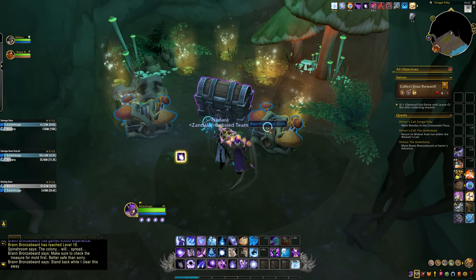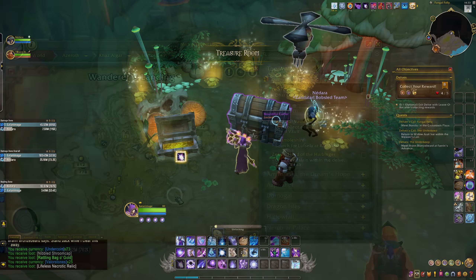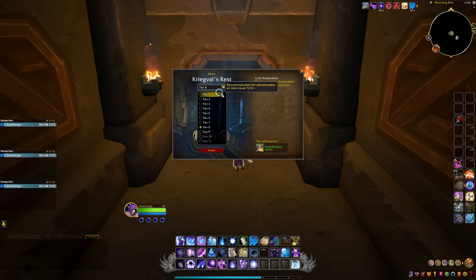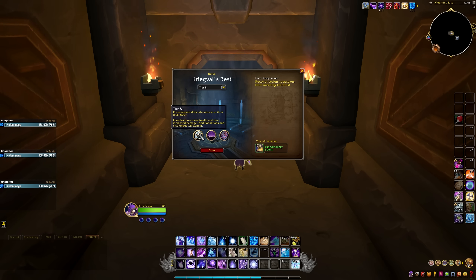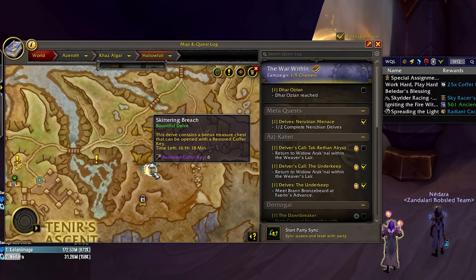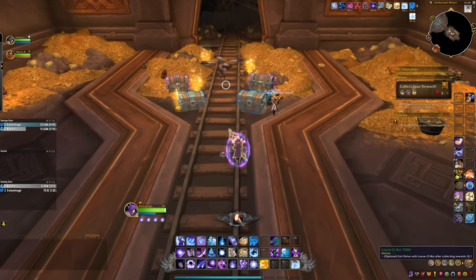Something else that everyone can jump into — with a group or all by yourself — is the new Delve system. Delves are like mini dungeons or scenarios that you can play solo. You can see them on your world map, and when you approach the entrance you'll pick a tier or difficulty. As you go up in difficulty everything gets harder but you can get much better rewards. To unlock higher tiers you need to complete your current tier with revives remaining. The tier unlocks apply to every delve and are also warbound, so you only have to unlock each difficulty once. The big gear rewards only come from Bountiful Delves — every day four of your delves will be bountiful, marked with a different icon on the world map. These have a special locked chest at the end that can only be opened with a Restored Coffer Key.